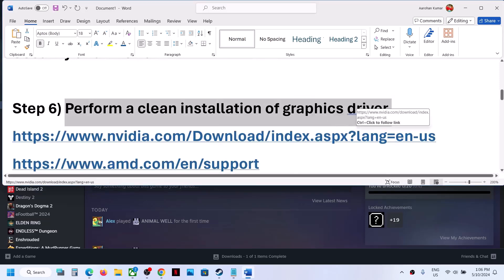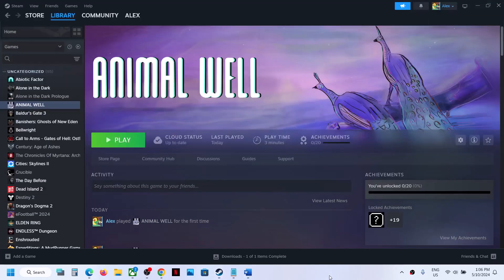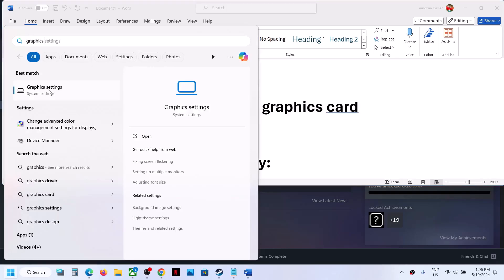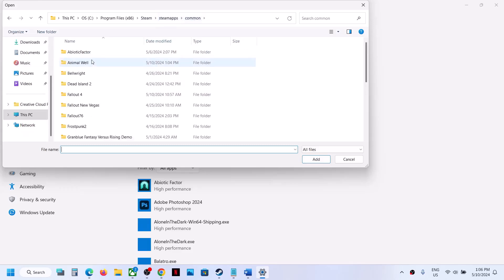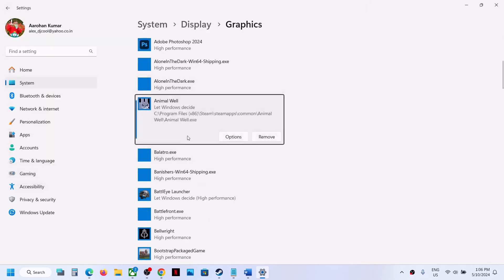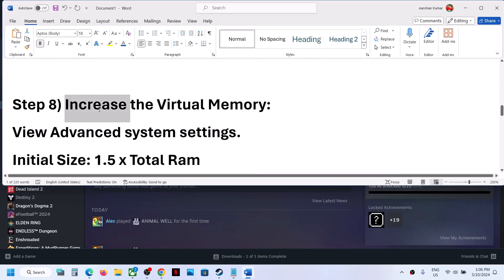The next step is to perform a clean installation of your graphics driver. If you have an NVIDIA card go to the NVIDIA website; if you have an AMD card go to the AMD website. After that, run the game on the dedicated graphics card: type 'Graphics Settings' in the Windows search box, click Browse, go to the game installation folder, select the game exe file, click Add. Once added, click Options, select High Performance, and click Save. Launch the game and check.